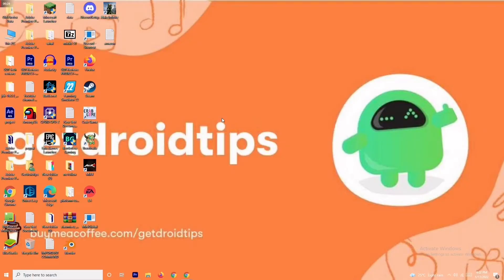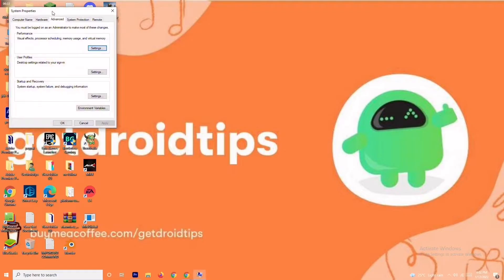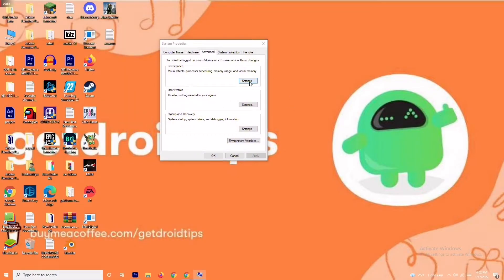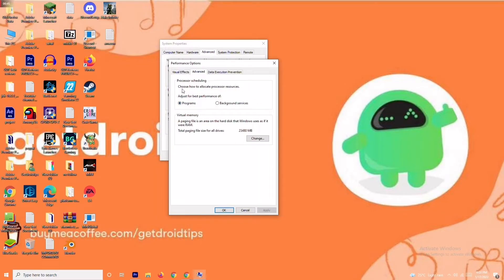The first solution is about increasing the virtual RAM. To do this, go to the search bar and search for 'View Advanced System Settings.' Open it, click on Settings, then change the setting to Custom. Navigate to Advanced, and click on Change.